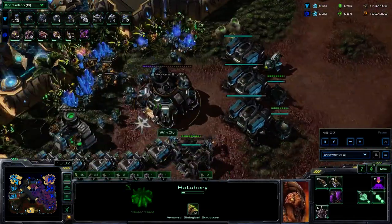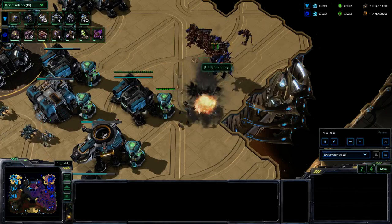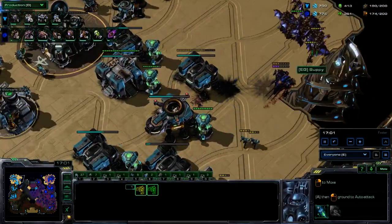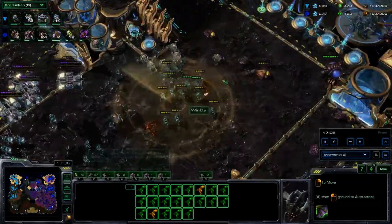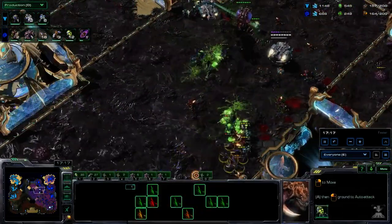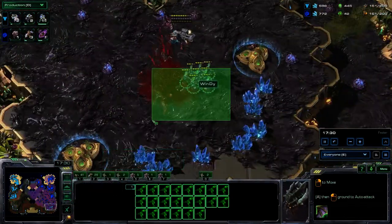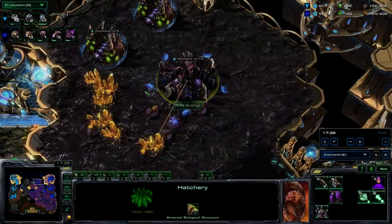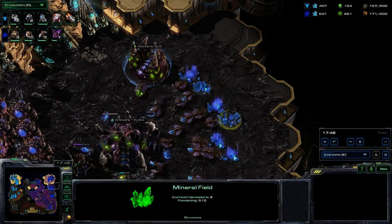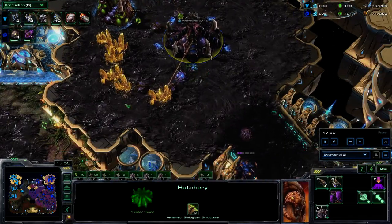Suppy's found the opportunity — only one missile turret in the main base, and Windy's production is very exposed. The mutalisks are going to take out some vital add-ons. Marines stim and run back, forcing the mutalisks away. Marines and widow mines try to get a nice position, then burrow. Lots of baneling connections — a lot of marines going down. Both players drop to about 170 supply. Suppy cleans up those medevacs, but another drop comes in as Windy cleans up the fourth base yet again. If Suppy can't hold one of these fourth bases he'll find himself in dire straits in the next few minutes.